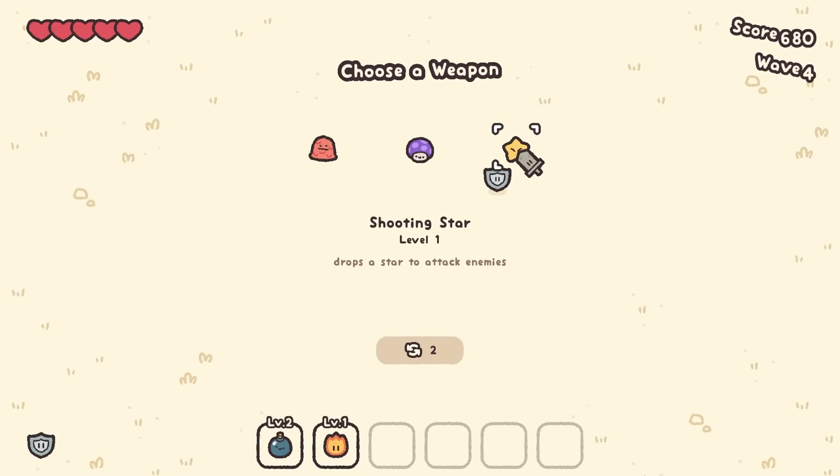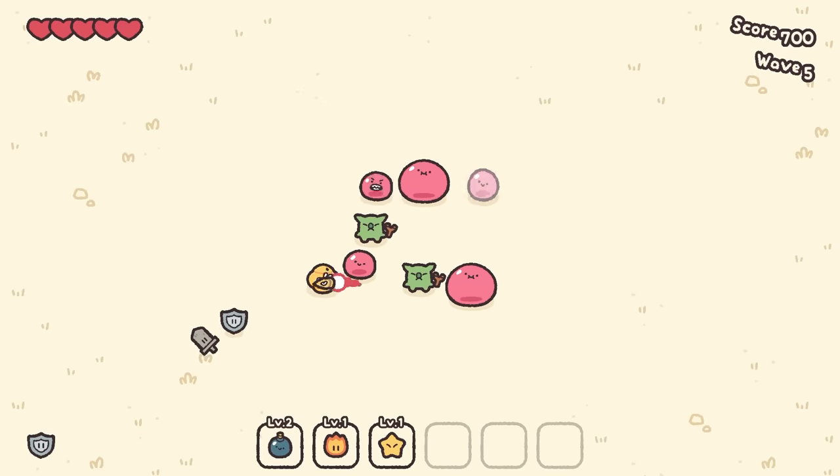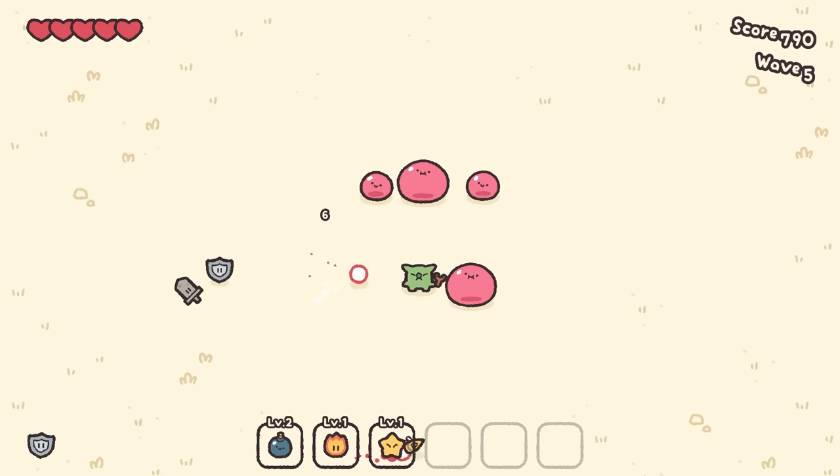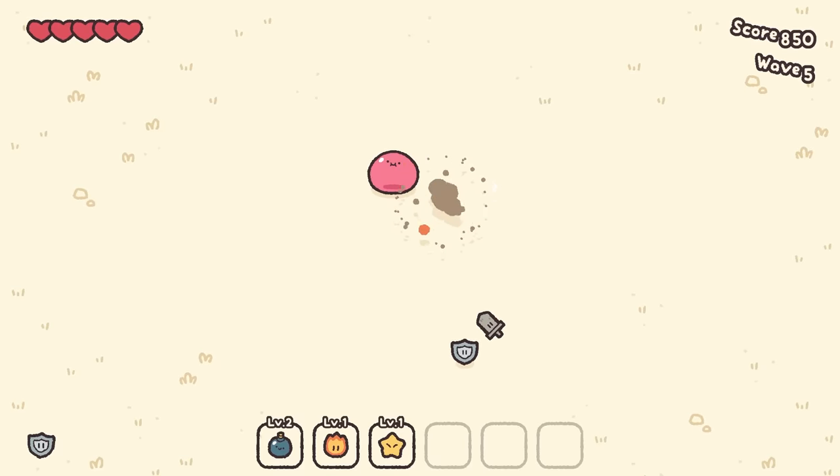Shooting star drops a star to attack enemies. The bomb got that one a little bit. It rains a star down — it made it sound like a little attack helper thing, but nope, it's just dropping a star on things to hurt them. We're dropping a star and a bomb.